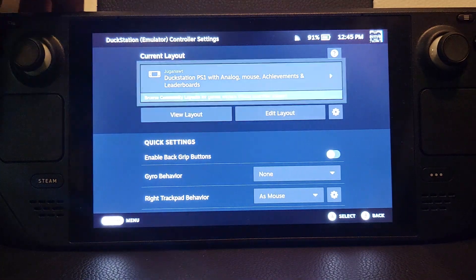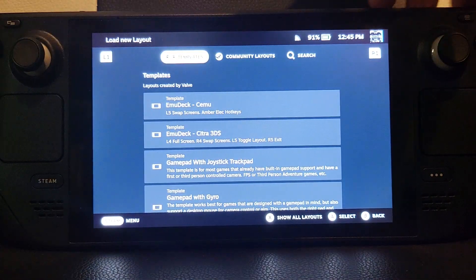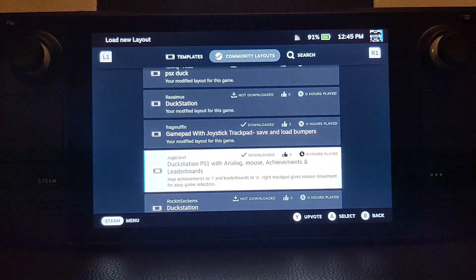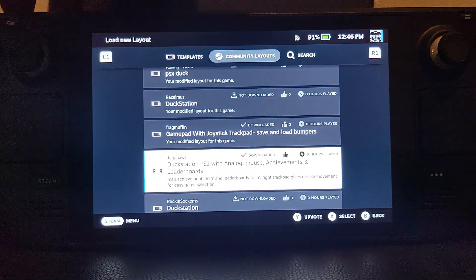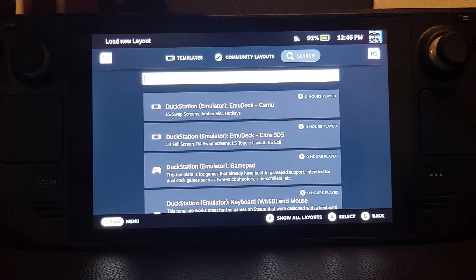Go to Controller, then Layout, then Community Layout. Find the one by Juggernaut — it's called 'DuckStation PS1 with Analog Mouse Achievements and Leaderboards.' This is the one I find works really well, using the left trackpad to access a lot of the hotkeys. There are other options — feel free to try them. If you can't find it, use the search function.